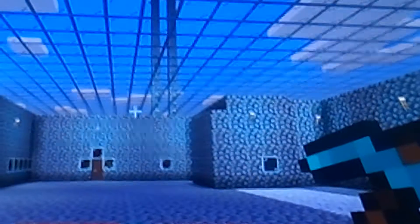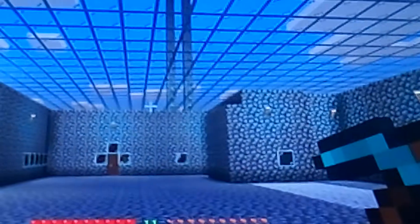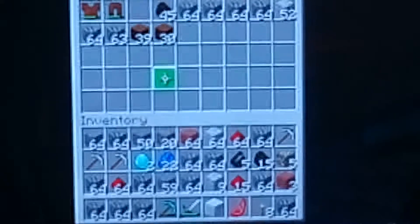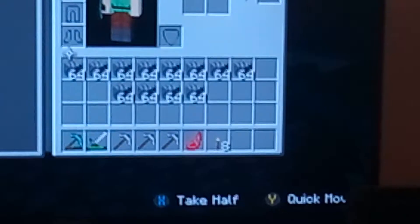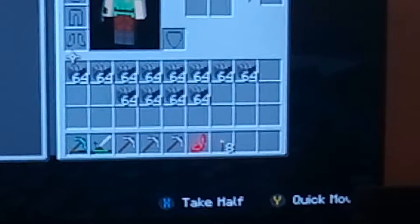You might get lucky and get to watch the sun rise — it looks like the sun is rising, that is so cool. Time to go back to my large chest and start adding stuff to it. I've got a lot of stuff in my inventory. I can't say I don't have enough cobblestone now — that is what I'm going to use to complete my wall.